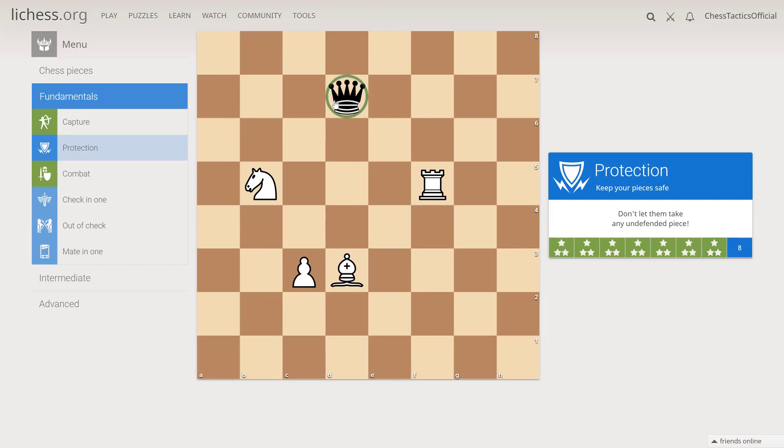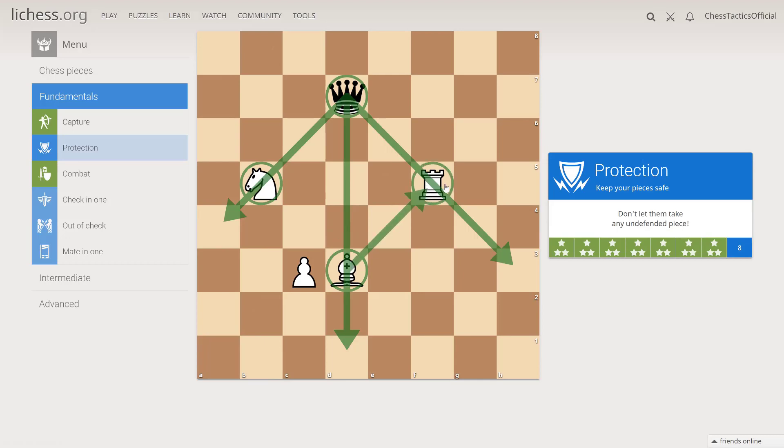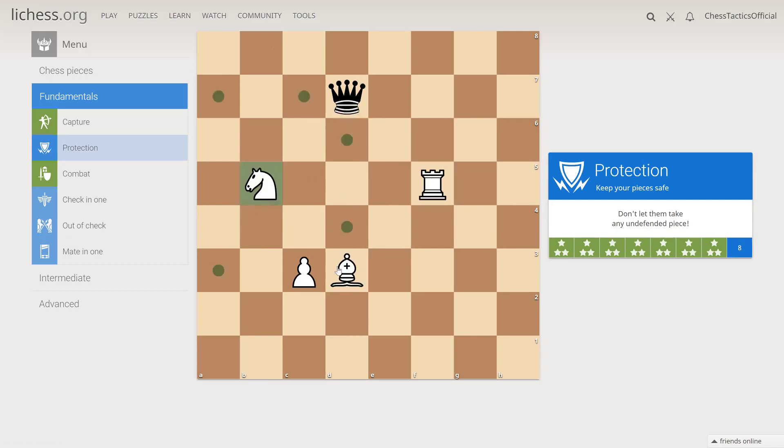What does the queen do? That's the first question to ask. It attacks the knight, the rook, and the bishop — very powerful. The rook is currently protected by the bishop, and the knight is protected by the rook. So the only piece that is unprotected is the bishop. We can play rook f3 — that way we will protect the bishop and the bishop will protect the knight. Or we can play knight d4, which is protected by the pawn, and will also protect the rook.